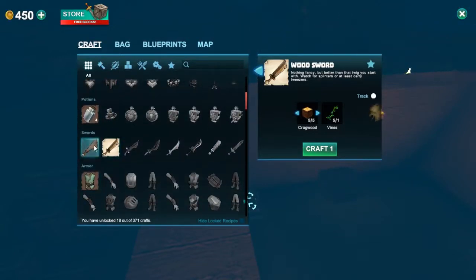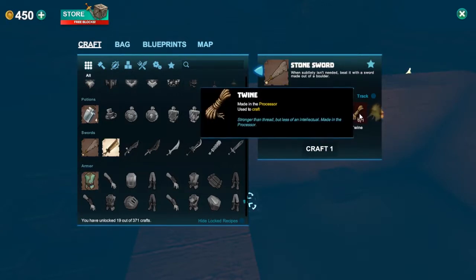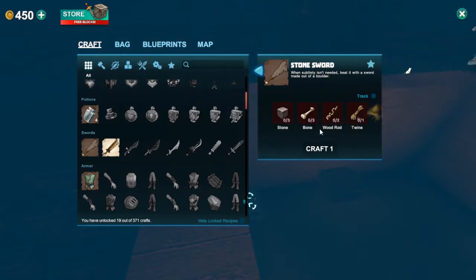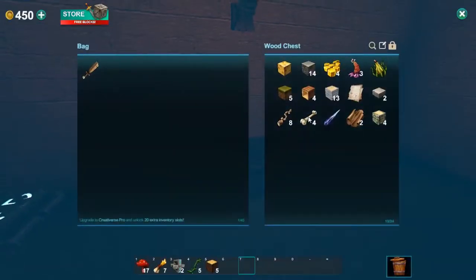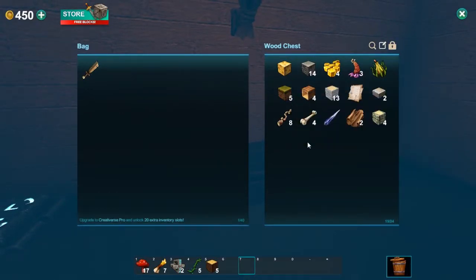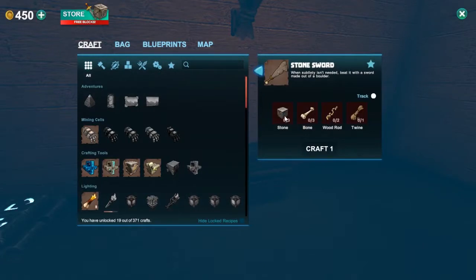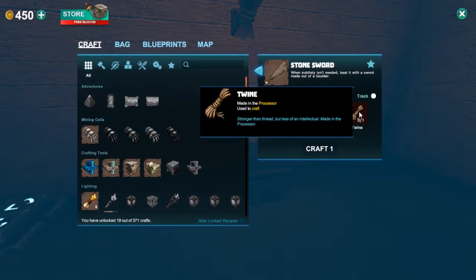What do we need for the stone swords? We need bones, four draughts, and twines. Where did you get bone? I think by killing mobs. I think I already have one bone. You have four bones. Maybe I killed you and get the bone. So we just need twines, which is made in a processor.